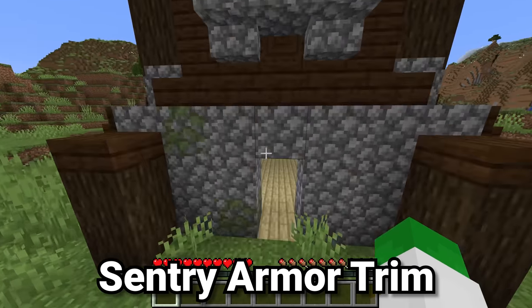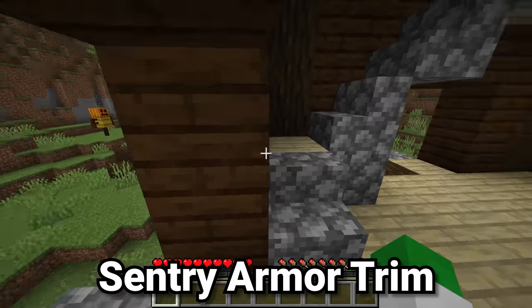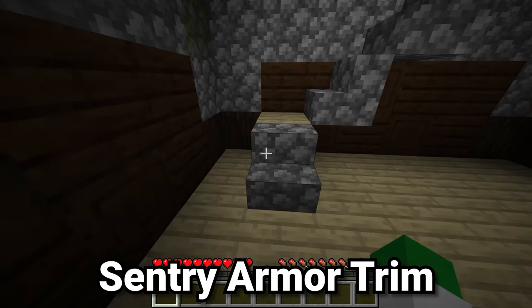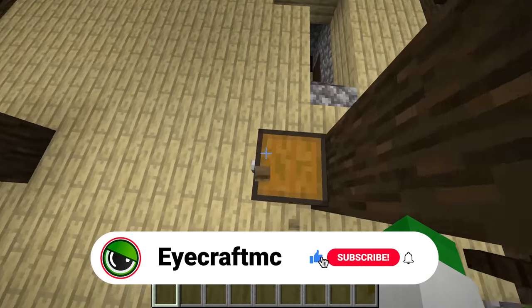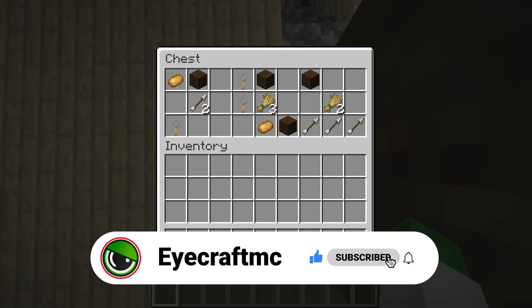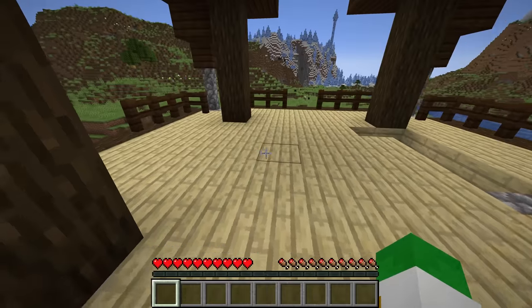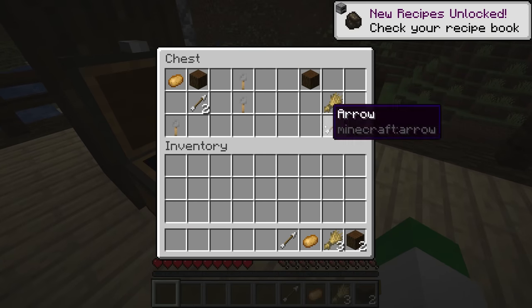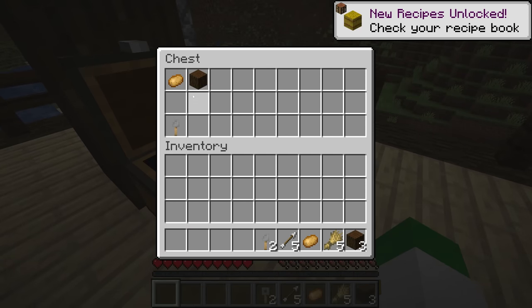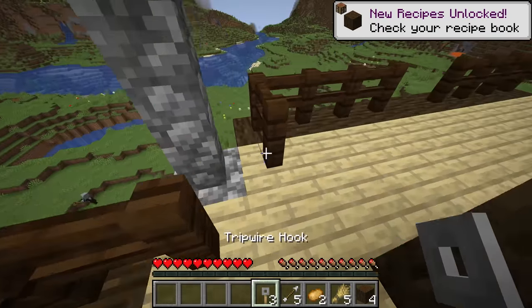The first armor trim is the sentry armor trim, found in pillager outposts. Pillager outposts are not very common, and the chance of finding the sentry armor trim inside is actually quite small — only 1 in 4 of the chests will have it. Because the pillager outpost only has 1 chest in it, you'd have to raid an average of 4 pillager outposts to find one of these sentry armor trims.